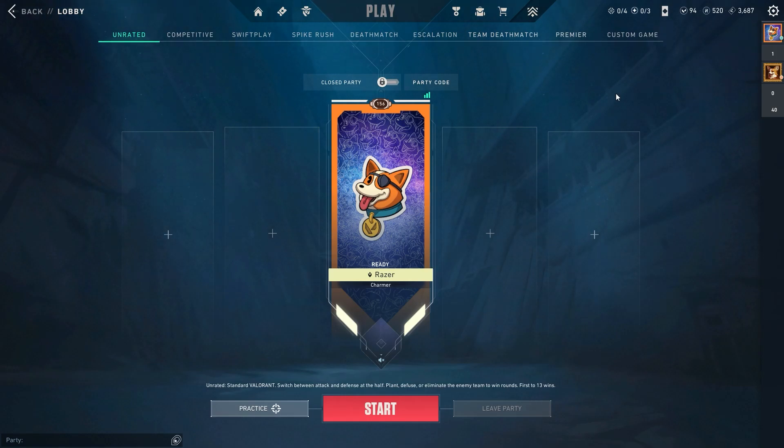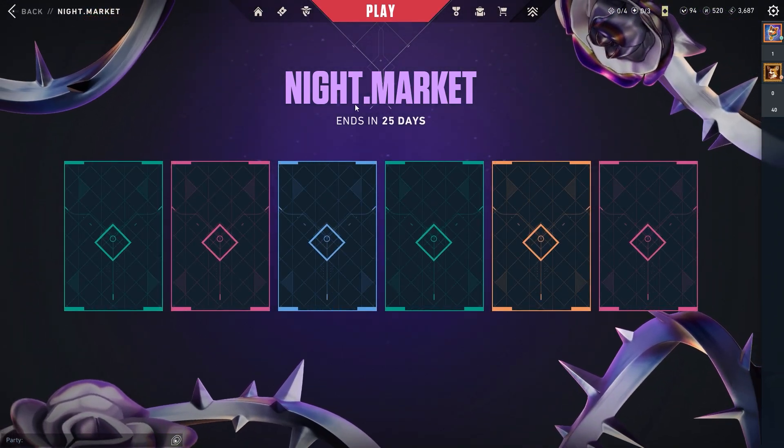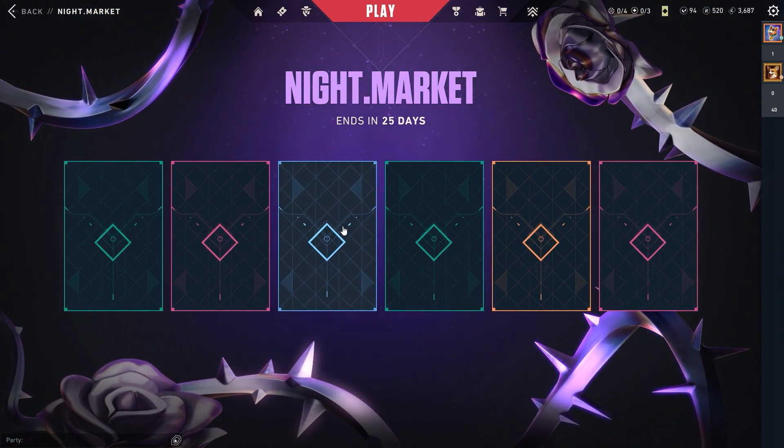Alright, in this video we are going to check the night market of different accounts. First up is Razor, which is my alt account. Let's open the night market here — we have a blue one, let's open this first.